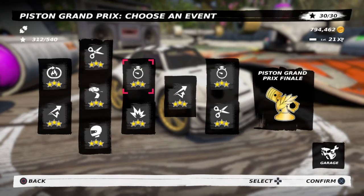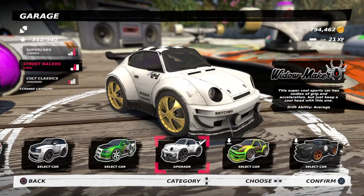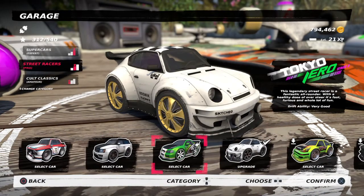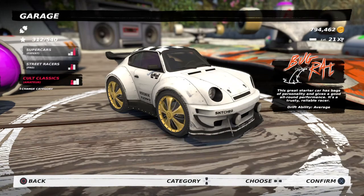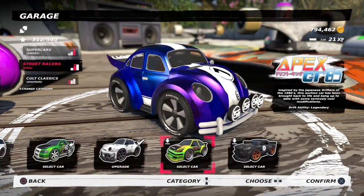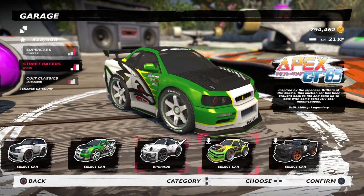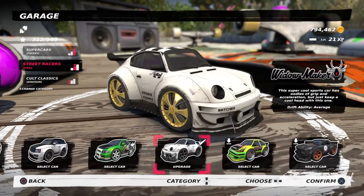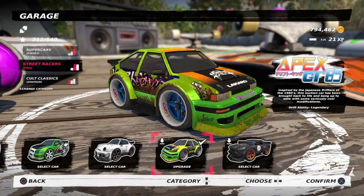I would really recommend the Widow Maker as your first car in street racers. When I first got it I thought this car was just so powerful — the best bang for your buck. I definitely recommend it. Now our next racer is the Apex GT86.